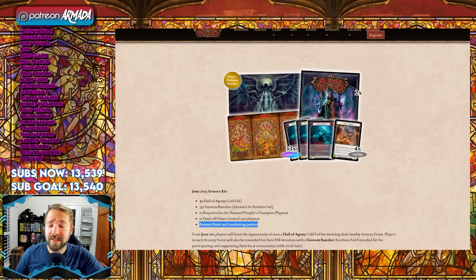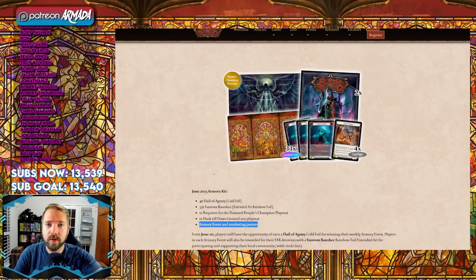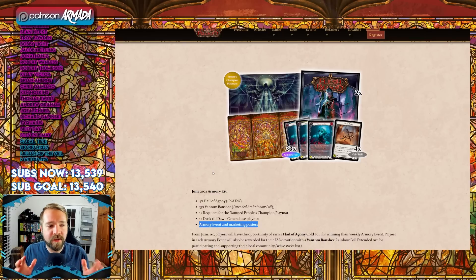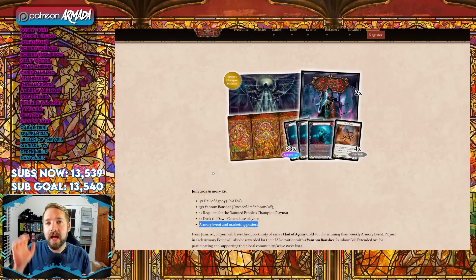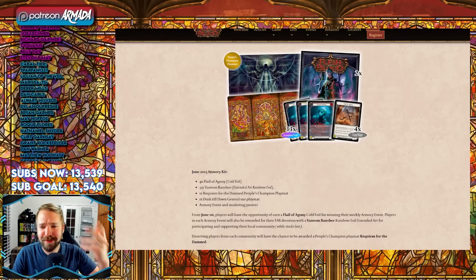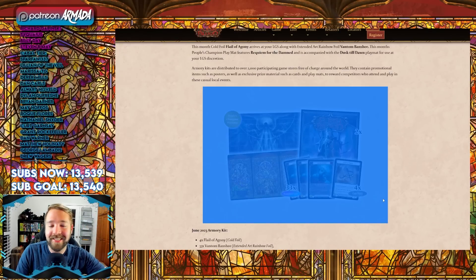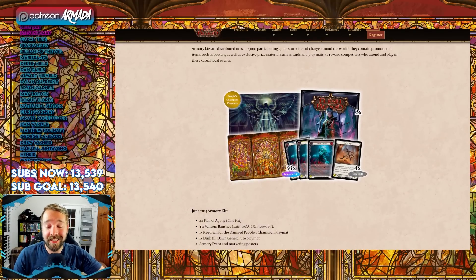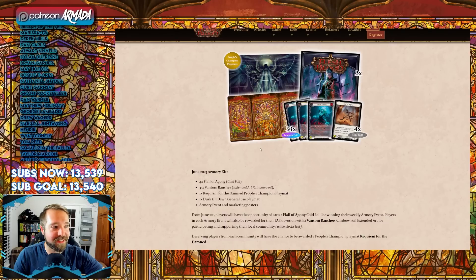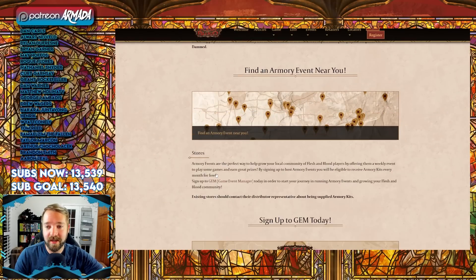This is the kit that comes every month for free to stores that support armories. Your local store could run armories. If your local store needs an event to bring new players in — I'll make a video about that after this one. There's exactly one type of event your store should run to bring the maximum number of people in, and I know this is 100% true because James White literally told me. Tell your LGS they can get their hands on this, which is hinting at what's to come in July with Dusk Till Dawn.